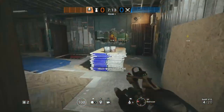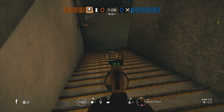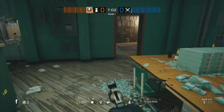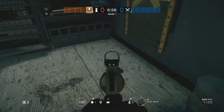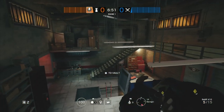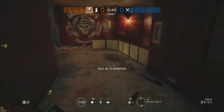Barbed wire — you want at least four and at most six. We're gonna double up these stairs at the very minimum: one and two, then three and four. Five and six if you have those — five right there and then six either at this window or on those stairs. That's our barbed wire.